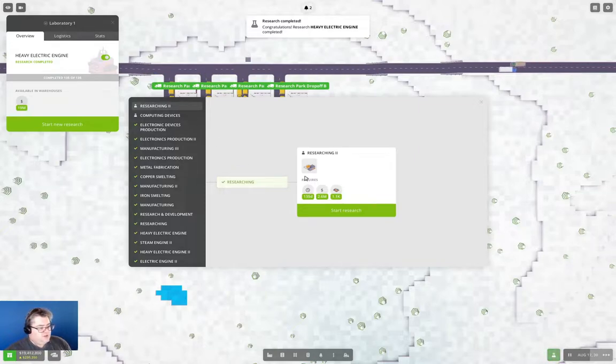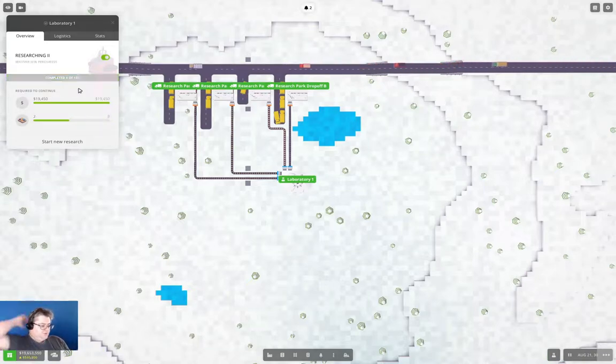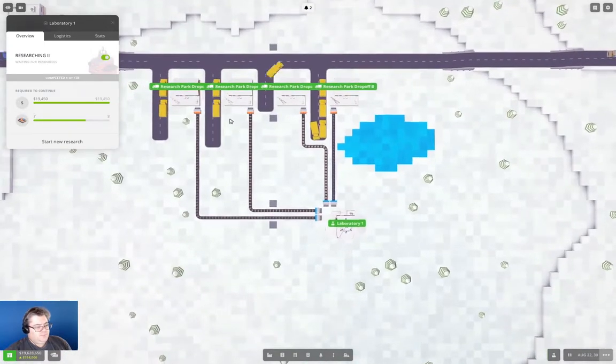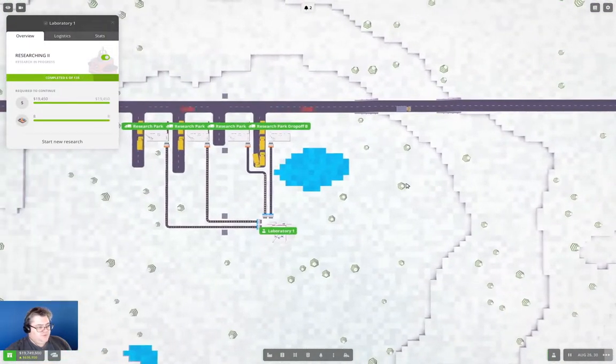We've completed heavy electric engine. If we start research two, as you can see, we're just going to run through circuits here. We just need to tick through that, but we should do it pretty quickly. We will end up waiting on research material — the circuits — as we wait for the trucks to arrive with everything.